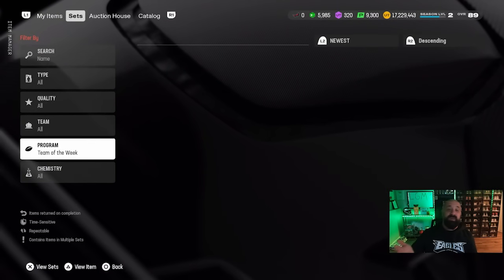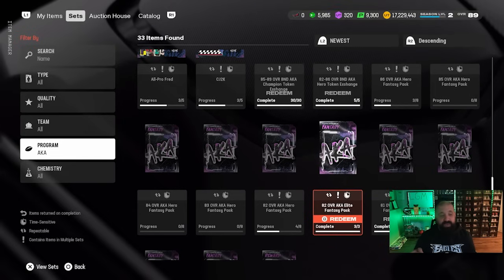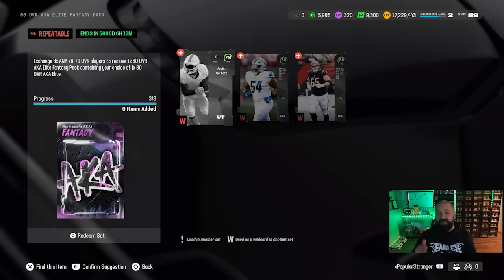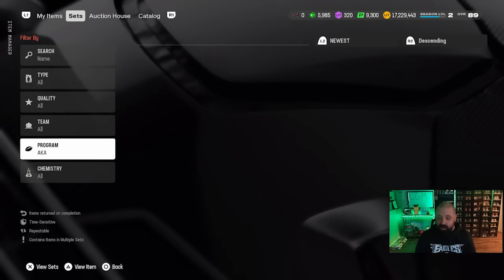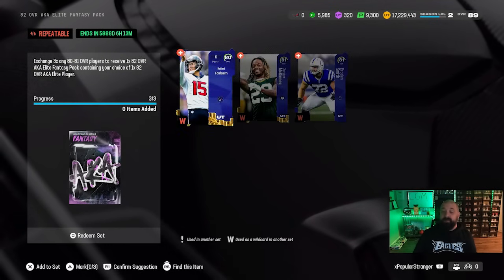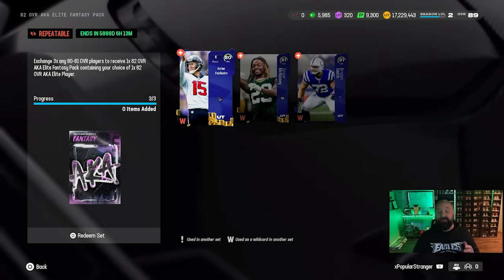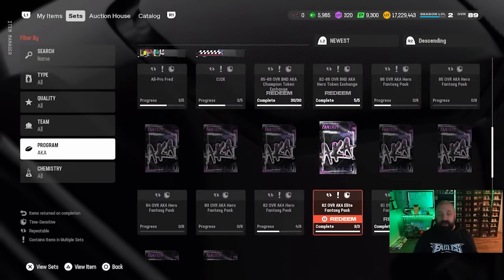If you want to build a bunch of 82s and 83s, take your binder trash — your 70s through 79s — and roll them upward. Once you get to 78s and 79s, head to the AKA tab: three 78-to-79 OVR AKA cards build you one 80 OVR AKA card, and then three 80 OVR cards build you an 82. This is the best way to get 80s outside of already having them in your binder. A lot of steps, but a lot of potential to make coin.